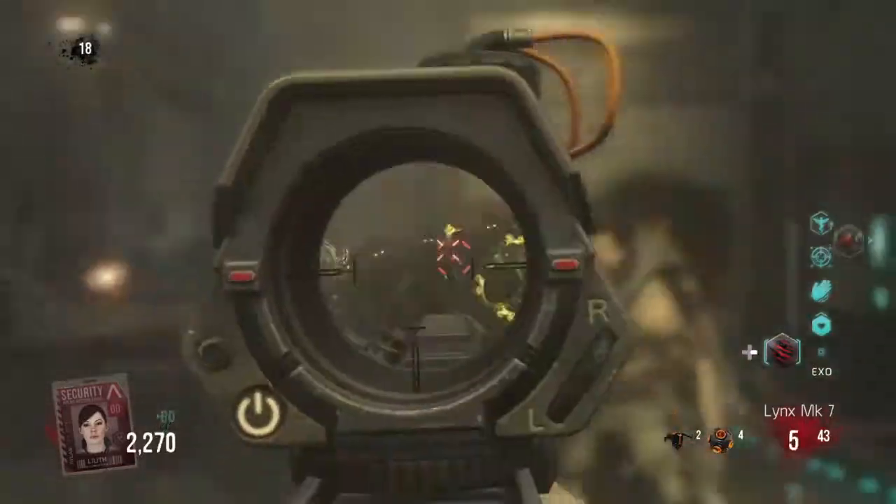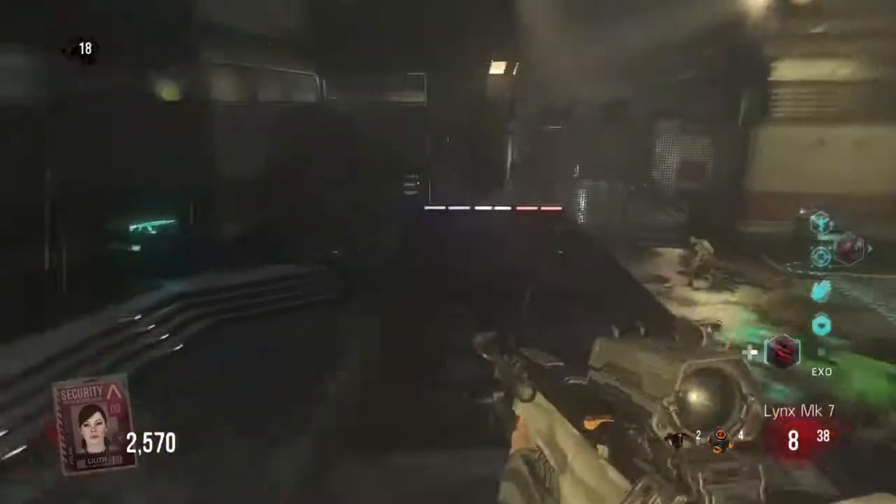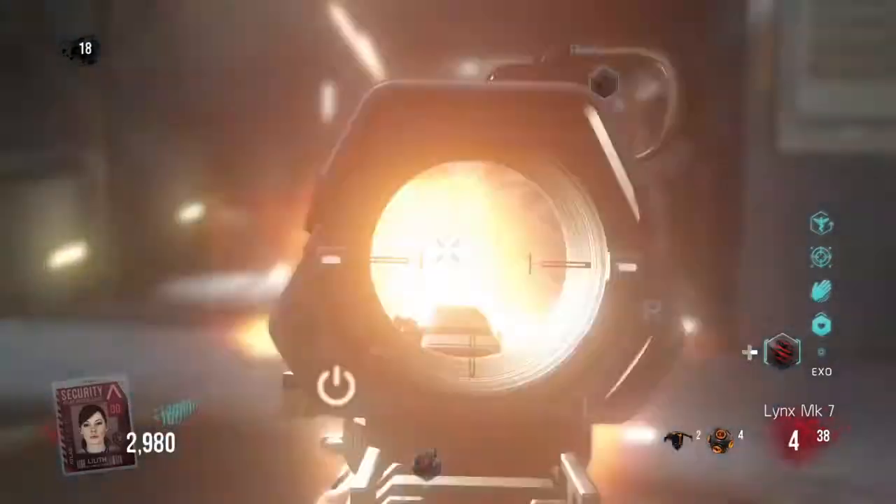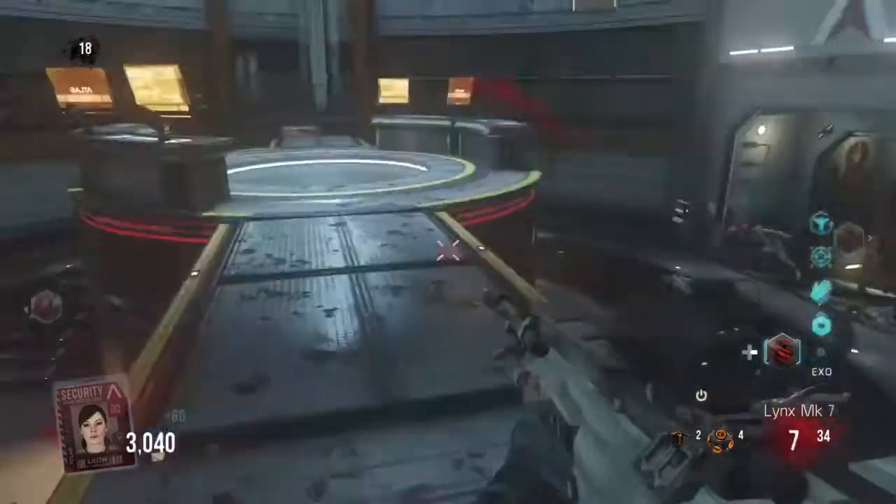When you get an upgrade to level 20, you still have the ACOG on it but it aims in really, really fast. I was on round 35 still getting one-hit kills anywhere on the body. It's absolutely amazing.